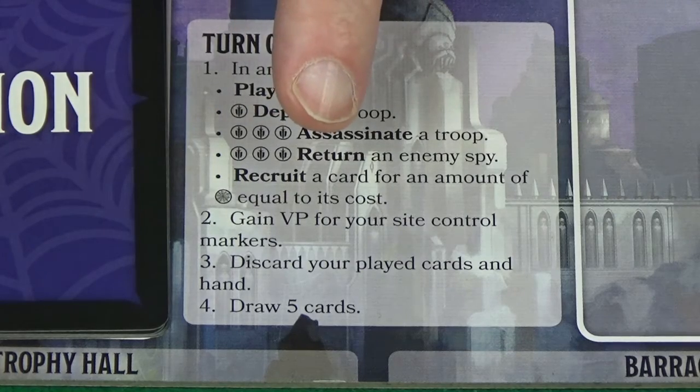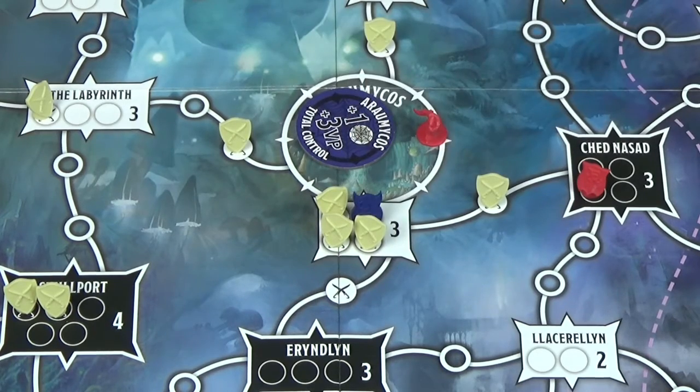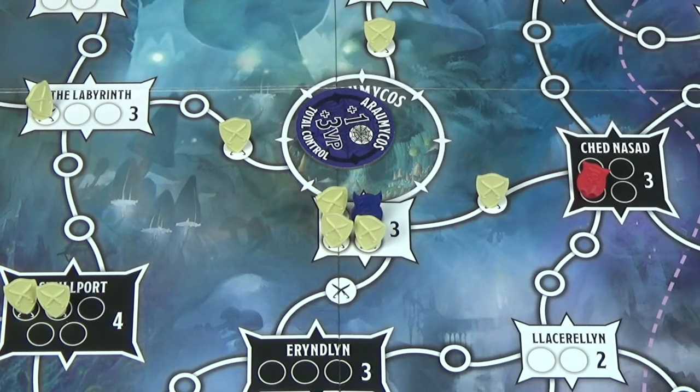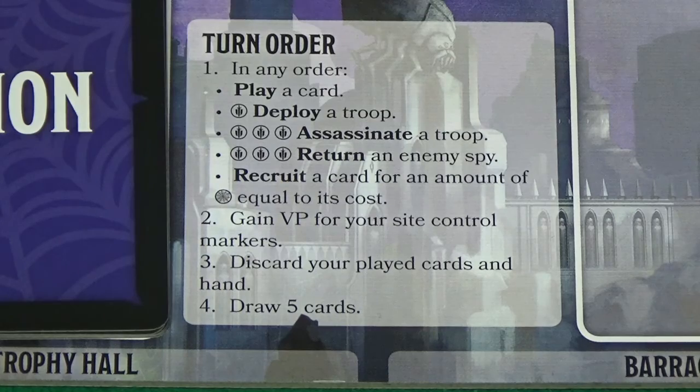You can spend three power to return a spy where you have a presence. This requires you to have presence where the spy you wish to return is, and you simply remove it from the board and return it to that player's barracks. You can also use influence to recruit cards.